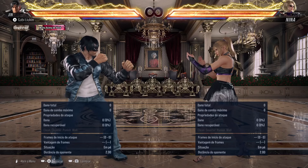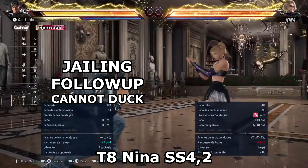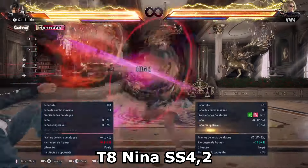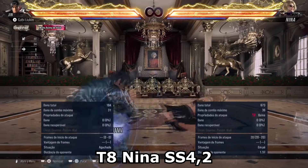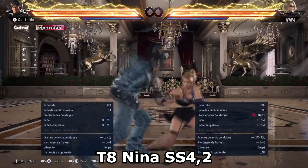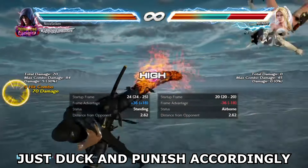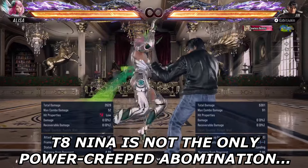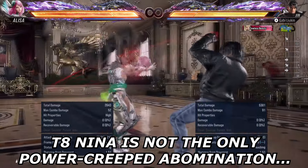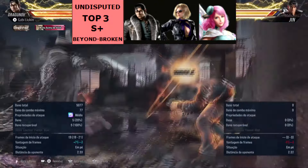Let's give you another example of the apocalyptical power creep: Nina sidestep 4. Tekken 8 Nina gained a jailing follow-up in sidestep 4 — sidestep 4-2. So while she still retained the counter-hit launching property, the jailing follow-up makes this move a nightmare to deal with. Because if you happen to duck the low and want to punish the minus 14, you are at the constant threat of the follow-up. And if you keep ducking to wait for the follow-up and it doesn't come, she just made her low safe on block because you can't punish her anymore. She's not the only one to be gifted with such a power creeped abomination, but this is for another time in the foreseeable future.